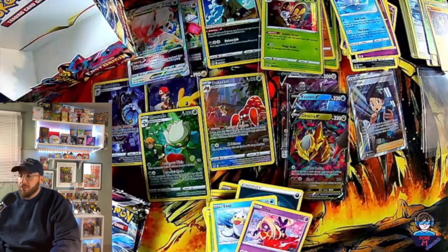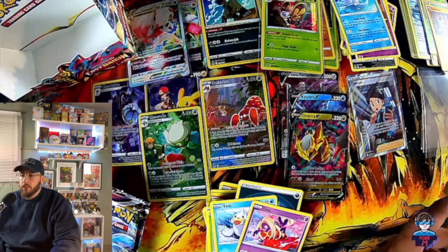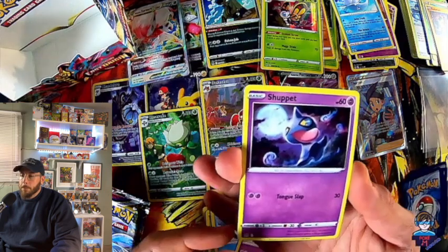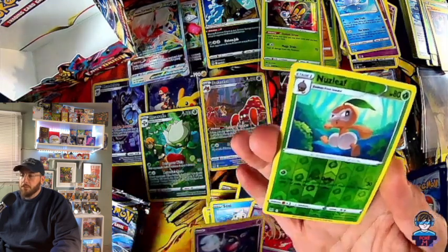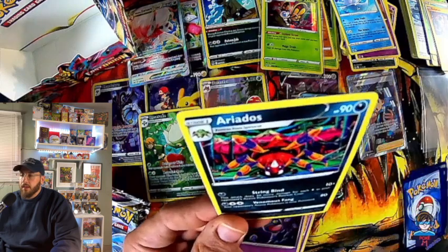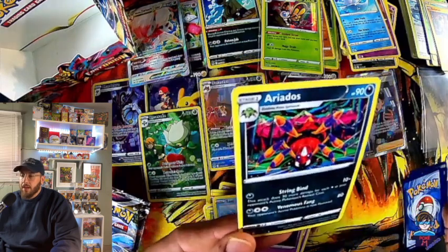I have just a few more packs to go. Hopefully we can get a little bit of magic out of these last ones — maybe we might just get that Giratina full art that we saw earlier in the video. Wonderful looking card. Shuppet, Leafeon — and an Aerodactyl non-holo.